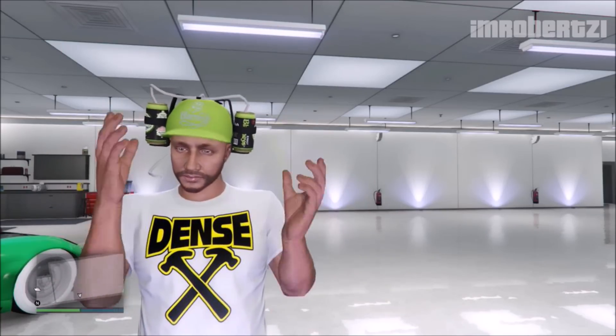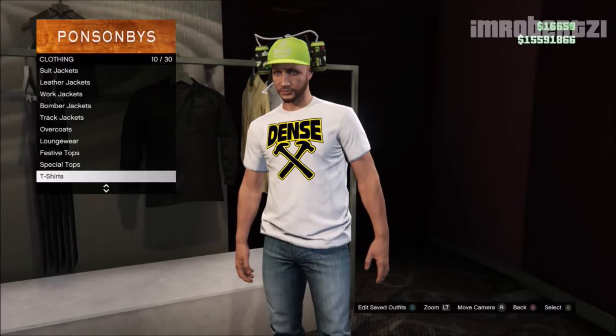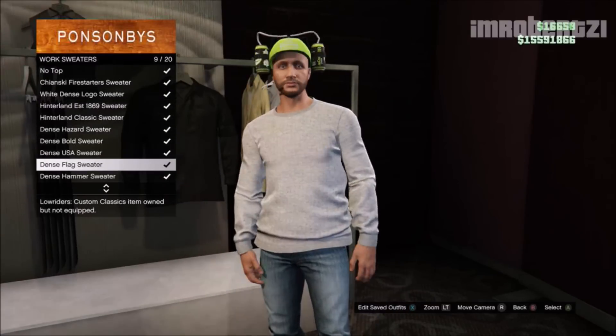In today's video I will be showing you my new rare t-shirt and how to obtain rare t-shirts after update 1.33. The first thing you need to do is go to any clothing store and pick the work sweater or sports sweater with the logo you want to transfer to the t-shirt.